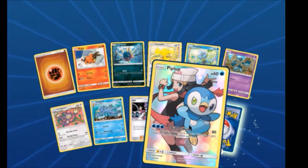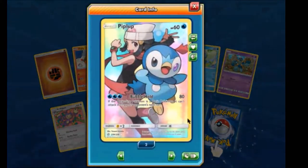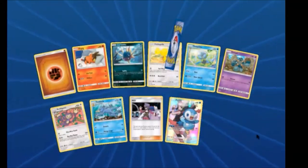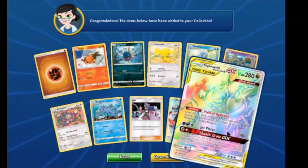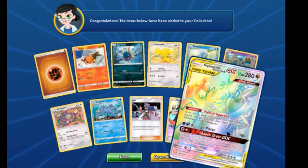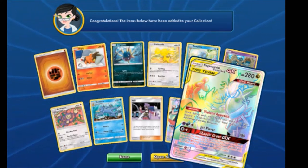Hot dang — a Piplup Trainer! How many of the Piplup Trainers do I have now? I got two. All right. And there we go — the Gardevoir and Sylveon GX Tag Team Hyper Rare! My goodness — another really good pack.